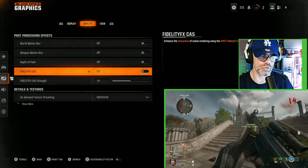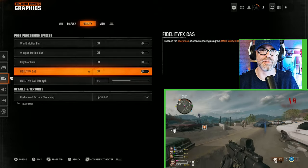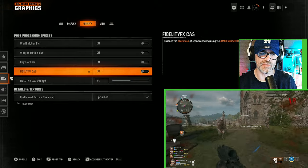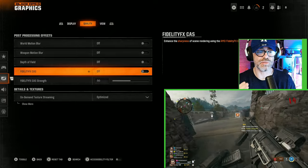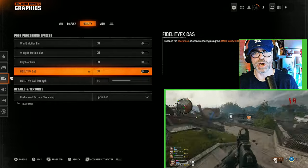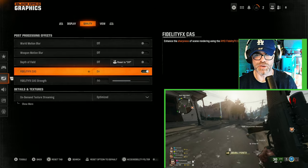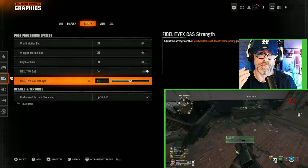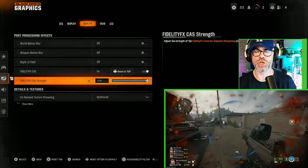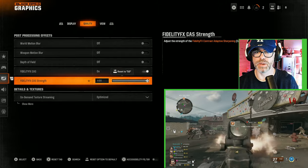Next we have a really cool one here as well, which is FidelityFX CAS — Contrast Adaptive Sharpening — which is turned off by default. This enhances the sharpness of scene rendering using AMD's FidelityFX CAS algorithm, which improves visual quality by sharpening images and using optional upscaling. So you want to turn this on. Then you've got the strength — how powerful will the upscaling be? I recommend you put this to 100, just maximize it right the way up. You want the sharpest possible image so you can see bad guys moving in the distance, in the long grass and in the trees.